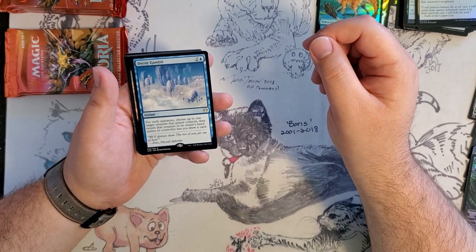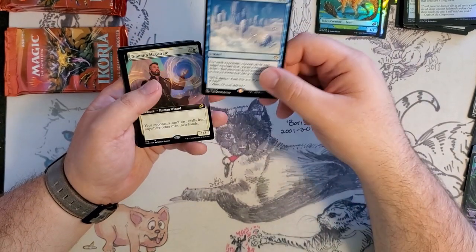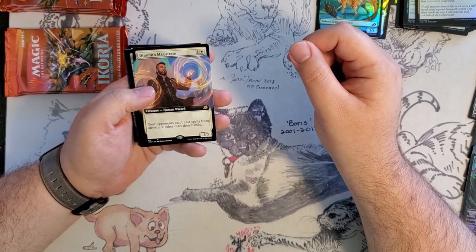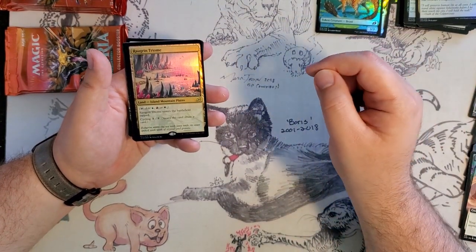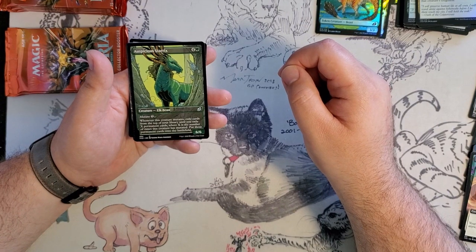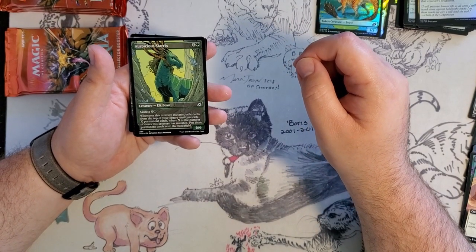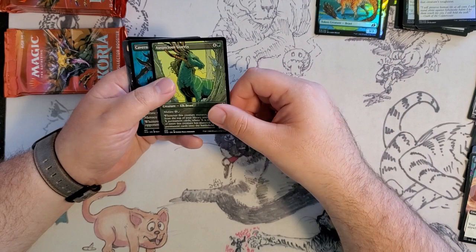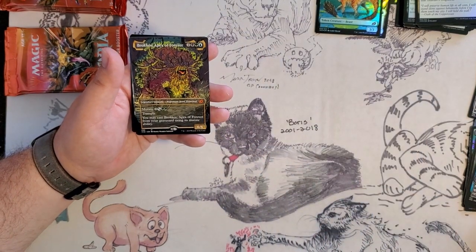We've got a Decoy Gambit: for each opponent, choose up to one target creature that player controls, then return that creature to its owner's hand unless its controller has you draw a card. That's pretty neat. Your opponents can't cast spells from anywhere other than their hands — that seems very annoying in EDH and maybe even a sideboard card in Legacy. We have a foil Jeskai Triome — very cool. I'm going to put that into the Karuga pile just in case I build that deck in paper.